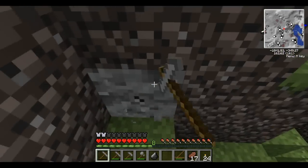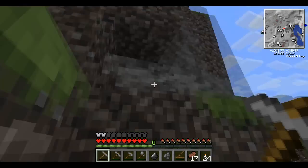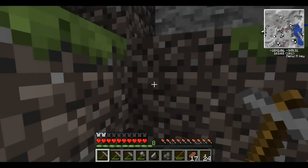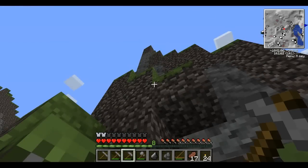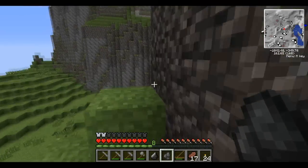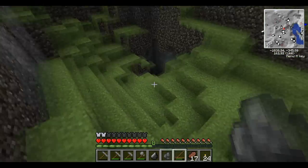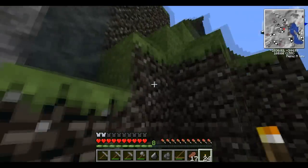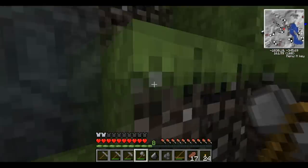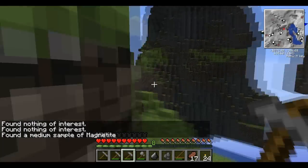I don't know if these two are actually the same. Let's try this one first. Hopefully it's not magnetite. Let's try up there — it's probably the same. You know what I could have done? I could have just prospected it and then it would have told me. We'll just prospect. Now we'll dig up there. Let's see if we can get up there. Hello — ravine. Interesting. This must be a huge sample of whatever this is. Nothing of interest. Nothing of interest. Medium sample of magnetite.